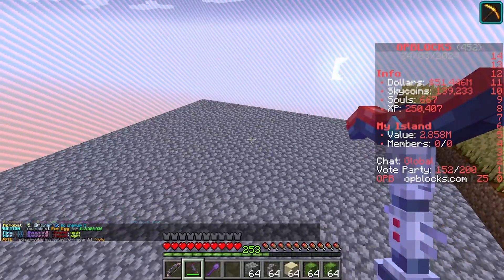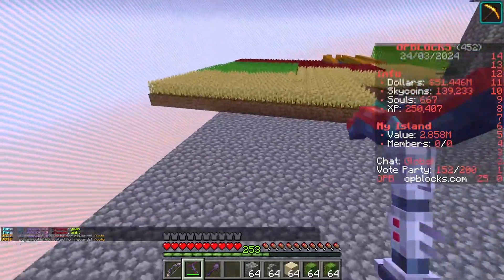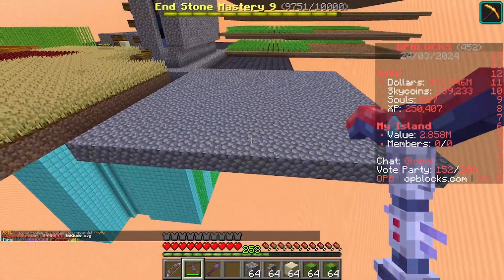Hello everybody, Big Ed here. Welcome back to another episode of Skyblock in Minecraft. This episode is going to be slightly different — we are going to be doing a tutorial on how to create a cactus farm.